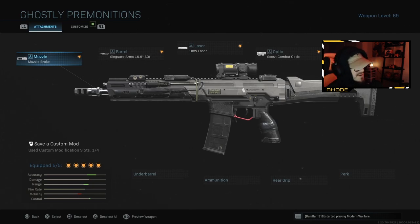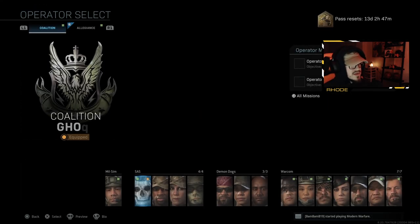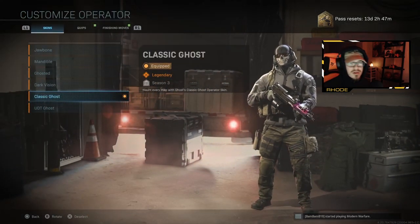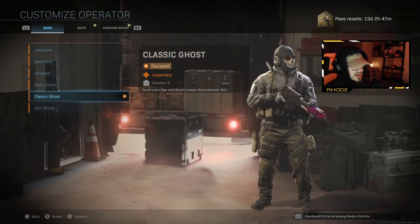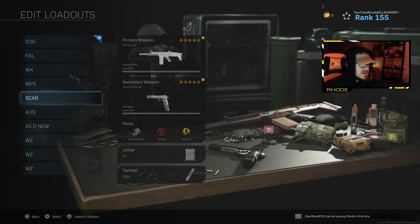Anyway, this weapon comes in the Ghost Contingency bundle, and it came with the classic Ghost look — I'll show you real quick. It came with this Ghost operator at the bottom, the classic Ghost, so it's got that original look to it. A lot of people remember that from back in the day, so that's what it came with.